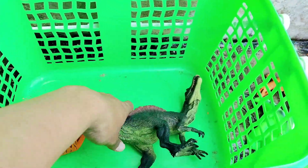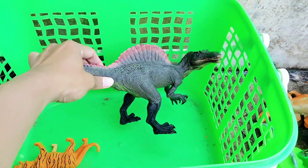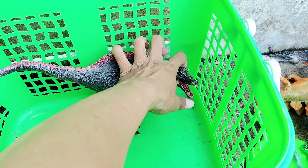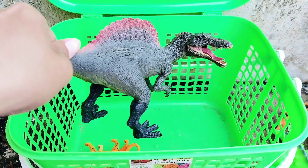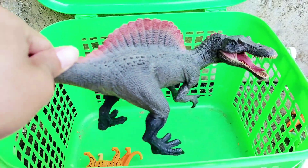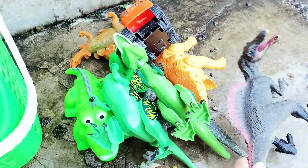Do you like T-Rex? And the next one — whoa, the big Spinosaurus! The dominant color is black. Look, I open his mouth — the mouth looks like a crocodile. All right friends, this is the big Spinosaurus.